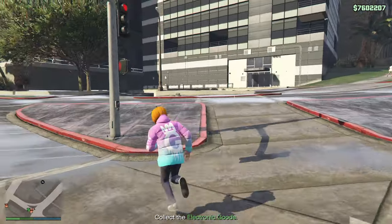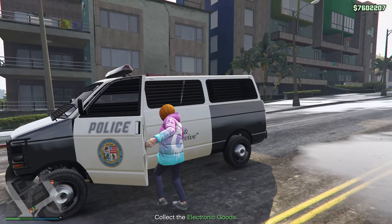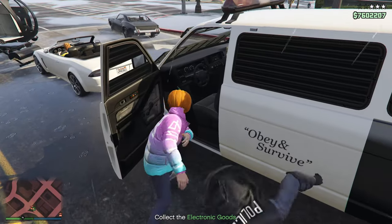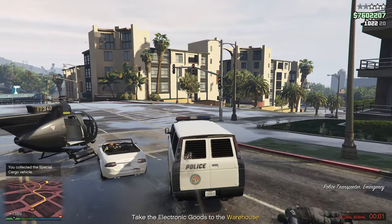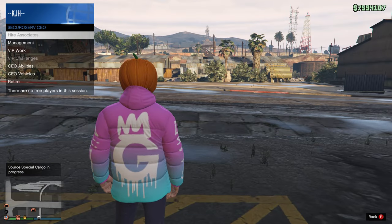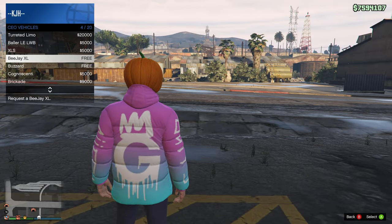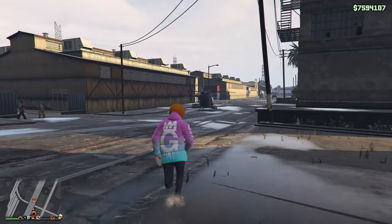But what about the missions when you have to go and get a police vehicle? Those are a pain — you have to use a car and chase them, right? Nope. All you have to do is take your Buzzard, land in front of them, walk up and pull them out of the vehicle. That simple. You drop the vehicle off and then you're stuck in the middle of nowhere? Nope — CEO vehicles, Buzzard. We're ready to go to the next one.